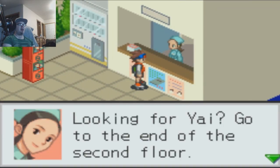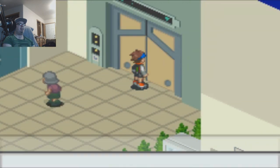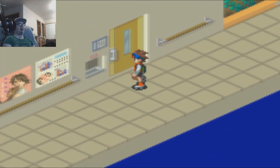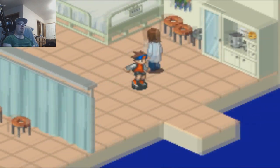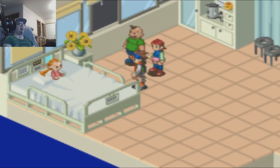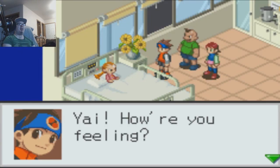Looking for Yai — go to the end of the second floor. I'm sure we're going to have some kind of crisis here in the hospital, no doubt. Okay, there she is. What's up, Yai? Hey, your head's bigger than normal.